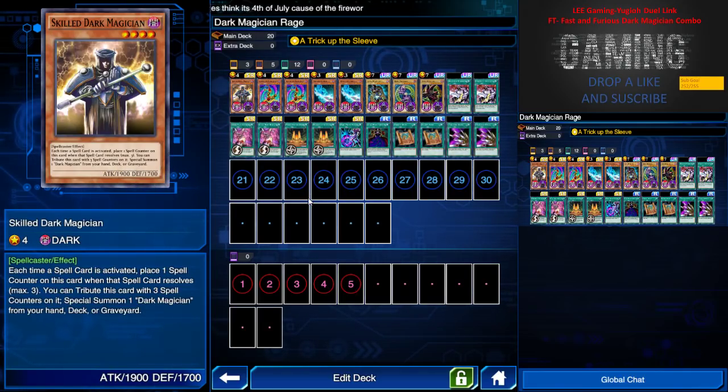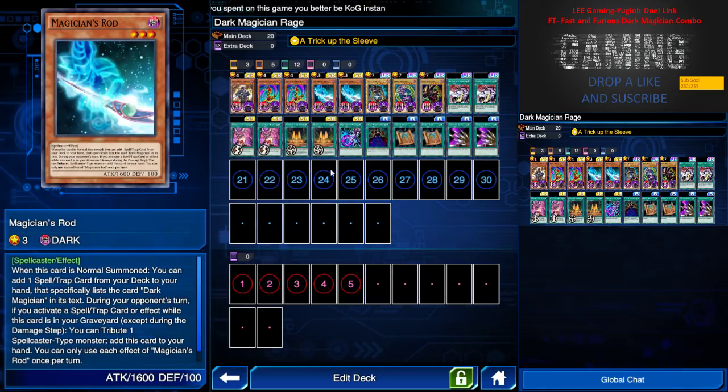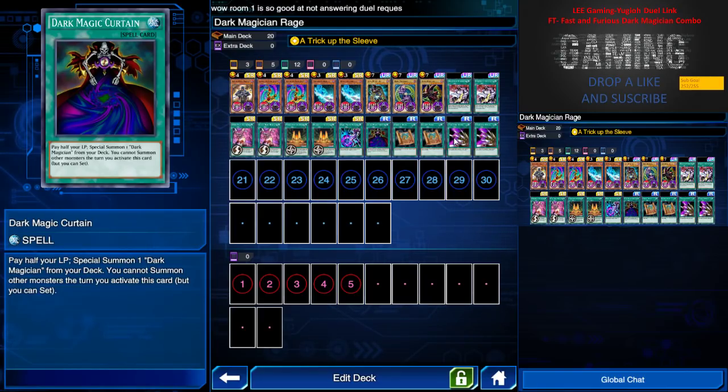Let's introduce the rest of the team. The family includes Skilled Dark Magician — because of the 1900 attack, this guy is still viable in this build, and there is a slight chance he can trigger his other effect because of the spell cards in this deck. We have Legion the Fiend Jester, just to stall and search Dark Magician from the deck, which is still viable. And 2 Magician's Rod — this is a must. Once it's normal summoned, you can search any spell card that features Dark Magician on it, such as Dark Magic Attack and Dark Magic Curtain.